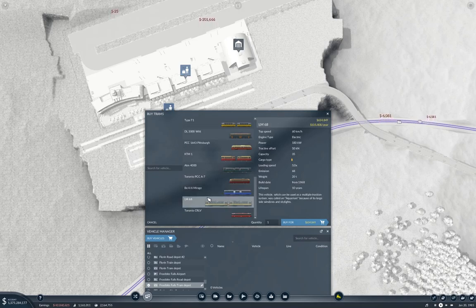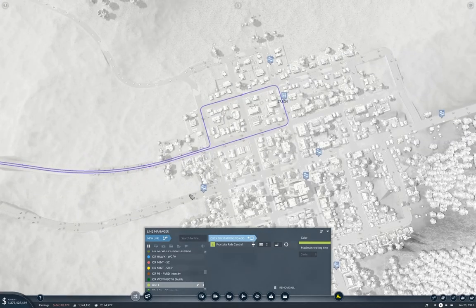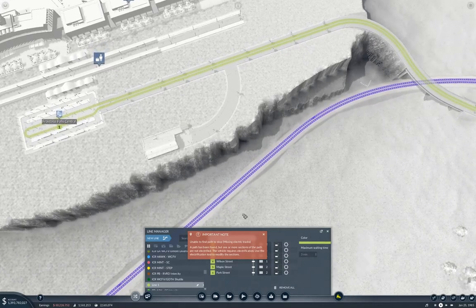Now this one might be okay, and that one might be okay. I think we'll take this one because it's doing 35 passengers, and I think we can get away with like three of them. And that's going to be a new line going here, here, here, here, here, here. Unable to find a path. Okay. We're going to call this the passenger tram - Frostbite Falls Airport Connector.